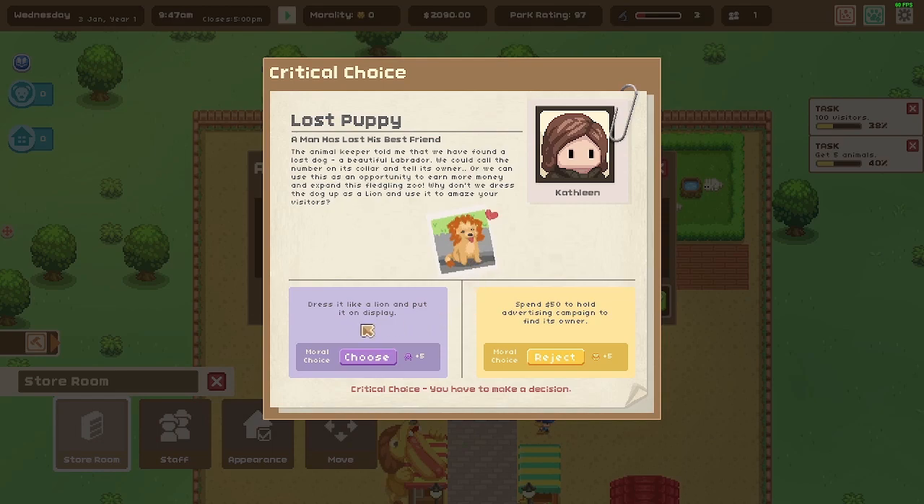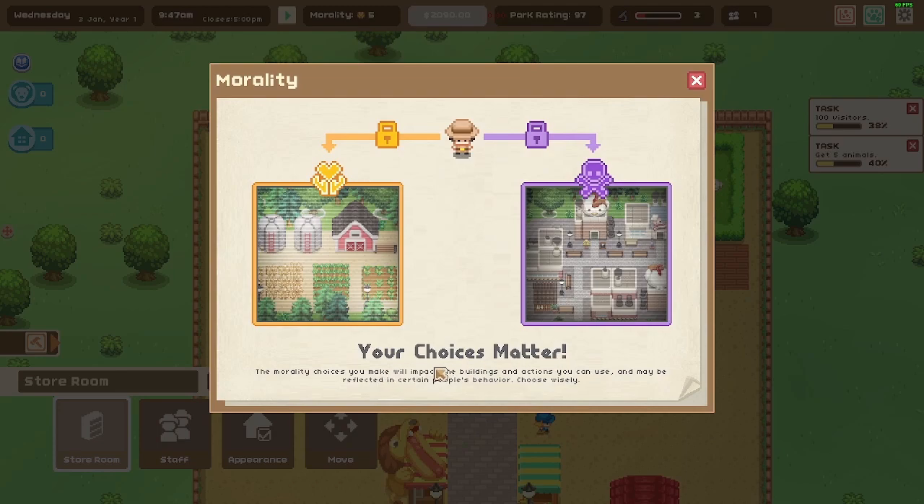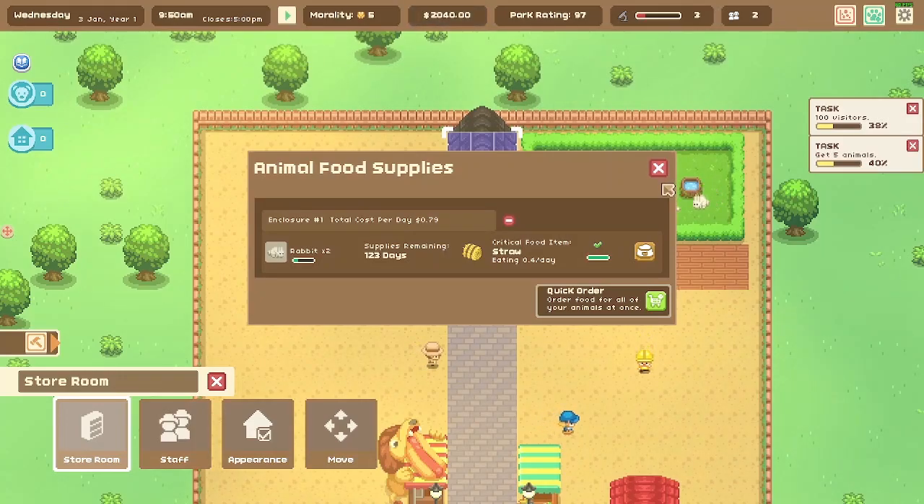It's a moral choice! The man's best friend has got to go home to its owner, so let's spend the $50 and hold an advertisement to get them back — we'll reject the dishonest option. 'Your choices matter — the morality choices you make will impact the buildings and actions you unlock.'